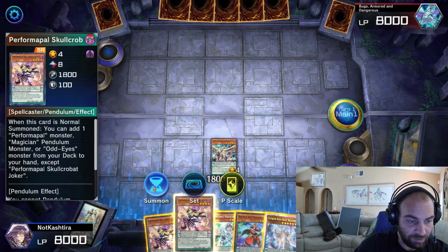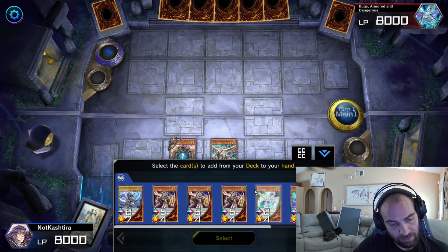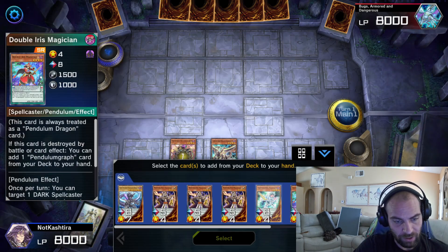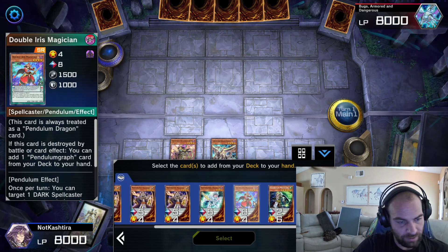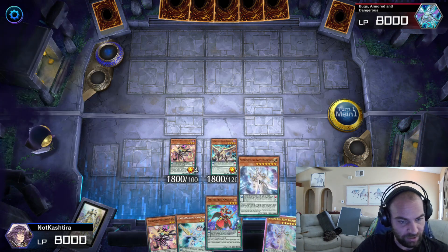Now the ultimate follow-up to this is the normal summon Skullkerbat Joker. Skullkerbat can search anything we need from our deck. We already have Harmonizing and double Iris, so anything else grabbed here is extra. So we'll grab a second Gate Magician.